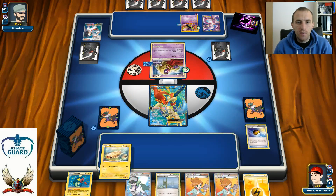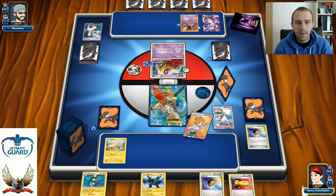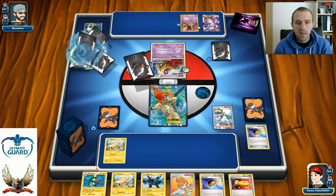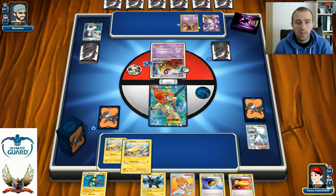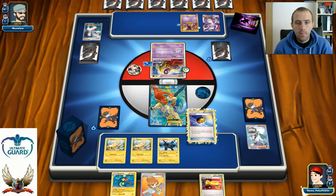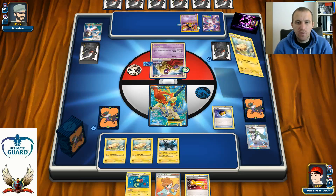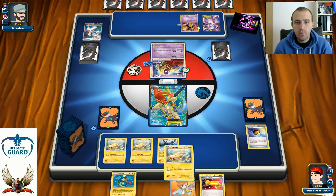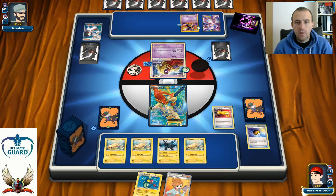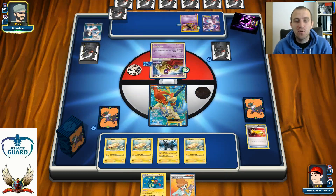I can grab a Tynamo with Level Ball. I don't want to put Sky Arrow Bridge in play because he'll have free retreat with his Jynx. Let's go with N. There's another Tynamo and a Zekrom — I'm starting to get a decent hand. I can even grab another Tynamo with Level Ball. Next I'll play my Catcher to try and bring up his Mewtwo from the bench. Unfortunately that's not going to happen this turn. Next turn I can have one Eelektrik in play and use Juniper for seven — in theory I could even strike for a knockout.